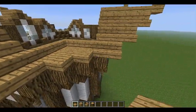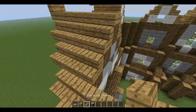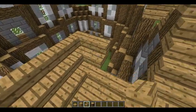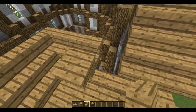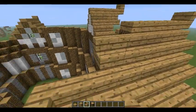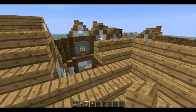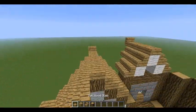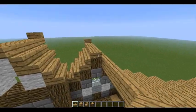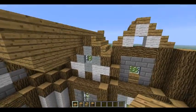Then you're going to want to put some oak wood slabs on the bottom part right here, just to make it like that. Then you do that until you reach the top like this. Almost at the top now, and you just rejoin them with slabs like this.